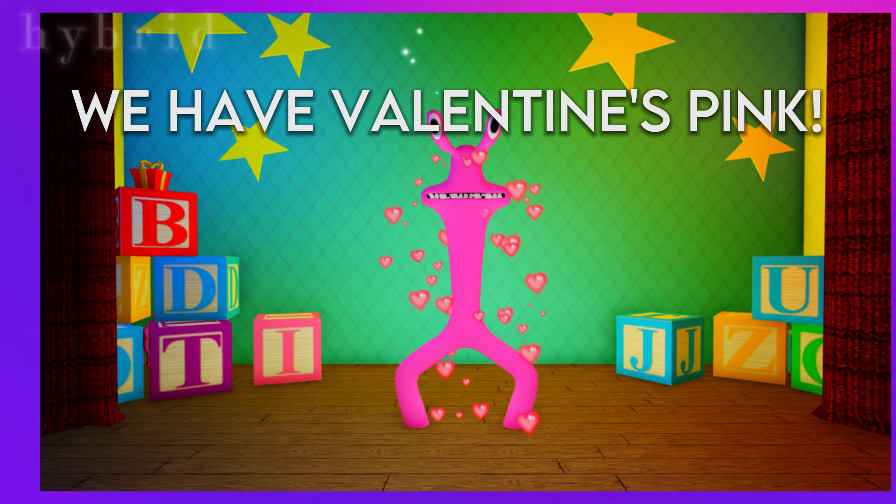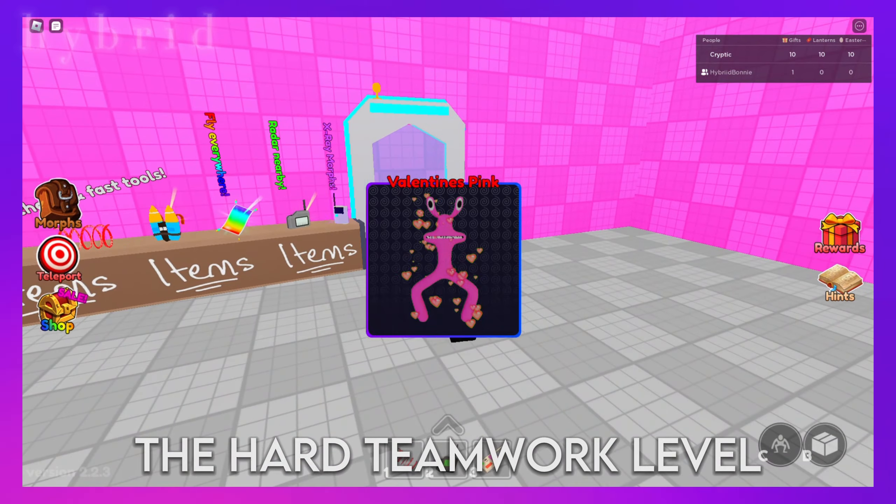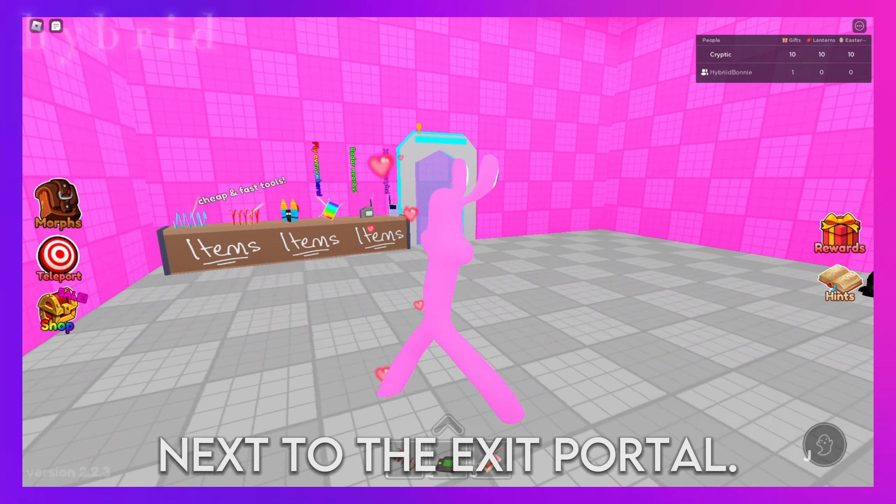And lastly, we have Valentine's Pink. To get Valentine's Pink, all you have to do is complete the hard teamwork level and she'll be behind the items next to the exit portal.